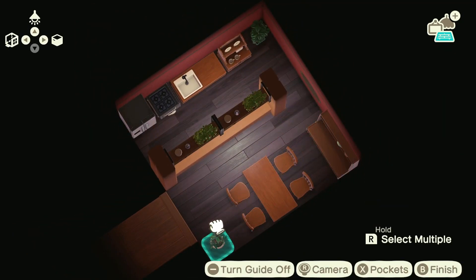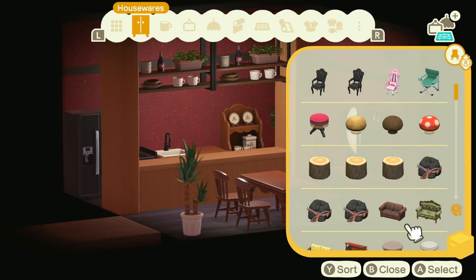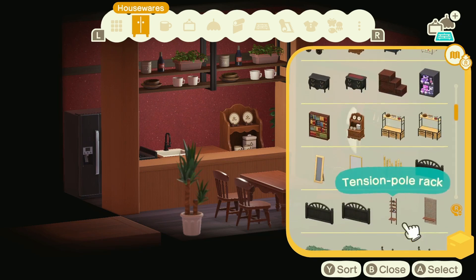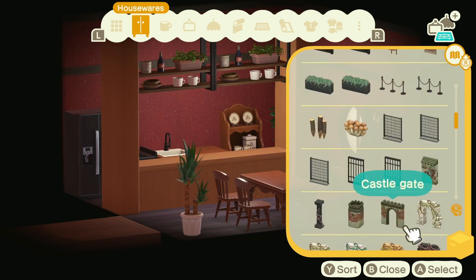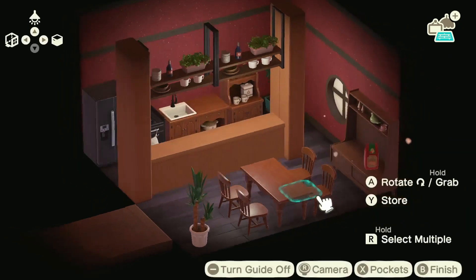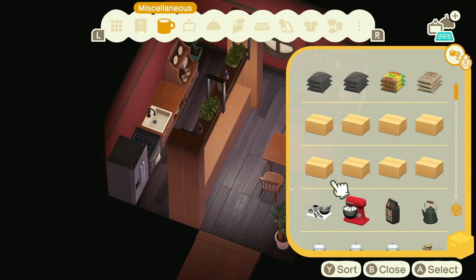I don't necessarily have a set theme for the interior the way I do for the exterior. The shapes of these rooms can be quite difficult, especially now that I've had the chance to play around with different sizes in Happy Home Paradise — not being able to do that in my own house just makes me kind of sad.